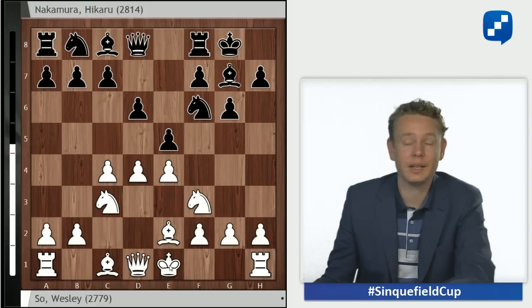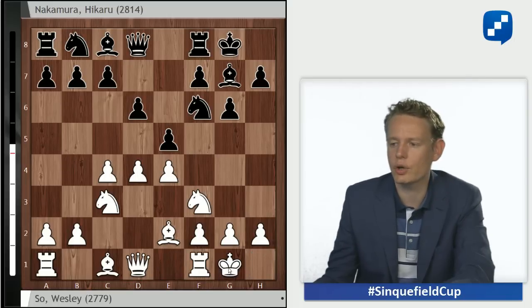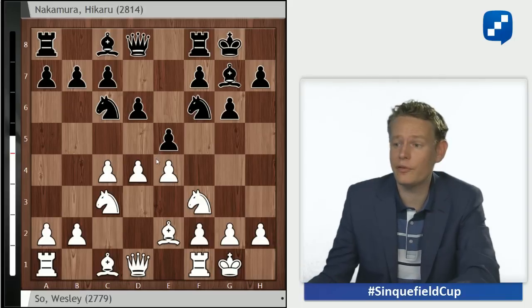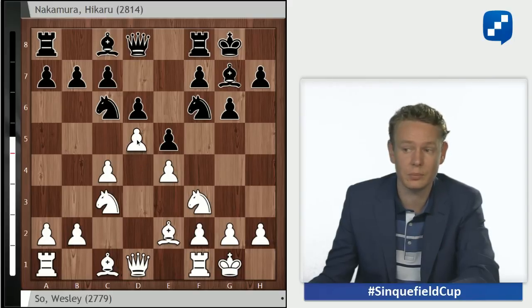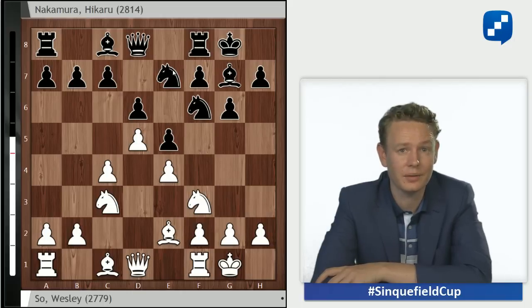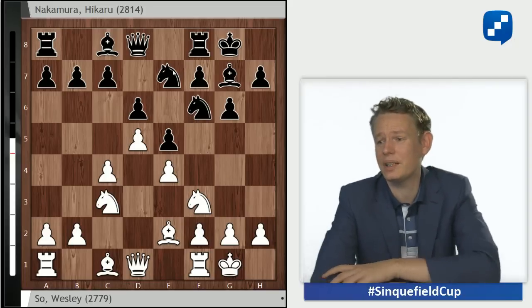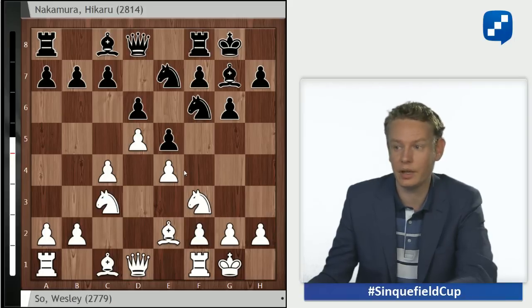e5, the typical King's Indian move. White has a choice: Be3, d5, even dxe5 is a move though not seen very regularly at top level. But the main line is also the most natural move — short castles. Nakamura plays knight to c6, putting pressure on d4 and thereby forcing white to grab space with the move d5. After knight e7, we have one of the most hotly disputed tabias. Over the last couple of centuries many games have been played here and the verdict is still not clear.